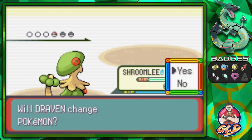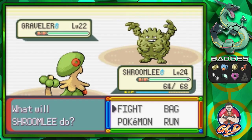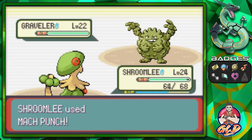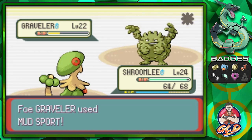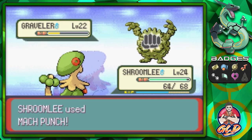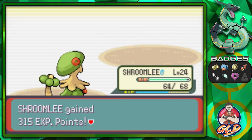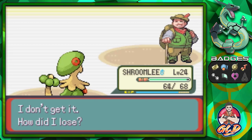Hiker Ellen comes out with a Graveler next. Let's continue with Shroomly and go straight for Mach Punch — it nearly does it. Here comes Mud Sport, which doesn't matter since we're not using Electric type Pokemon. Mach Punch again for the win! Hiker Ellen has been defeated — kicking butt, taking names!